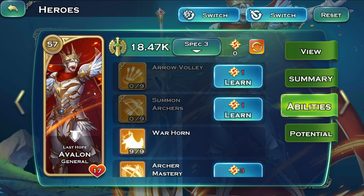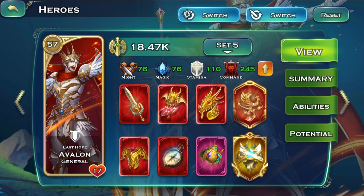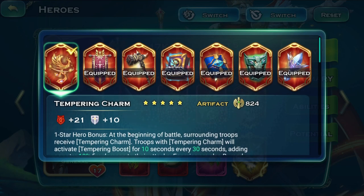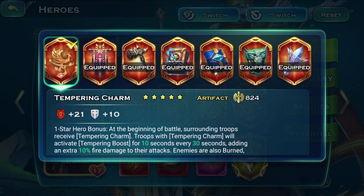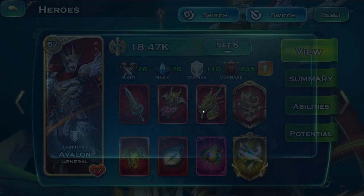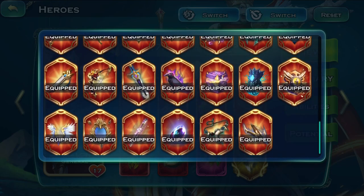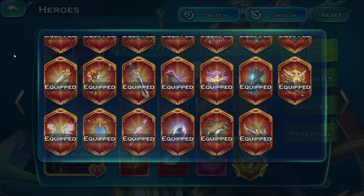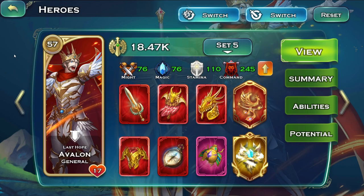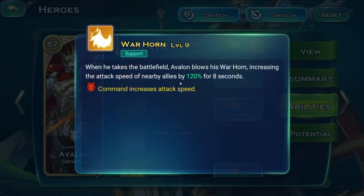You also require an artifact called Mirror of Reality to make a second copy of Avalon. Unfortunately I don't have that artifact, so I can only place one Avalon, which costs me a couple of seconds — since Avalon grants insane amounts of attack speed to a unit group.